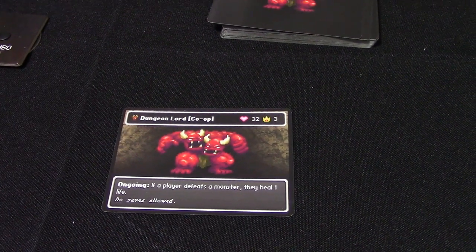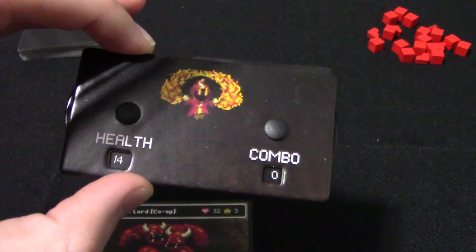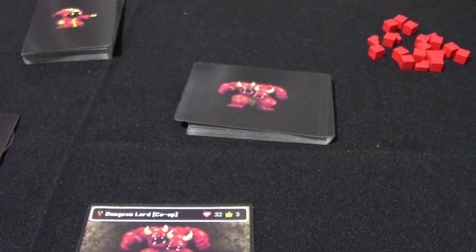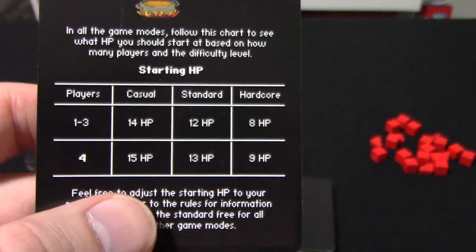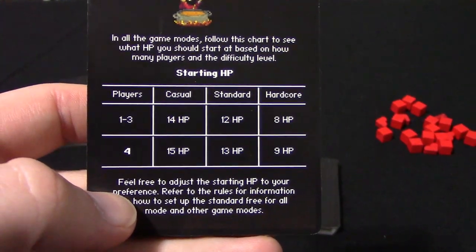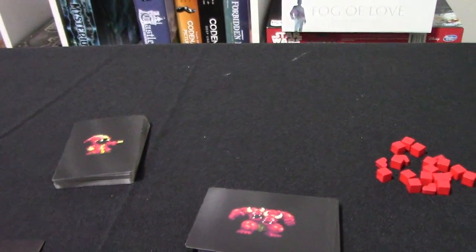How does the game actually play? Well, first off, you have a little dial and that's your person. You have health to start with and you have combo points, which you can get - I'll tell you about that in a second. I'm starting with the casual health because I want to show you more of the game, so I'm going to have 14. But in a regular game you have 12, and depending on how many players it's 14, 12, and 8, or 15, 13, and 9. You can change it around depending on your skill level.